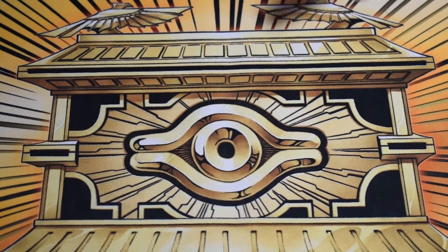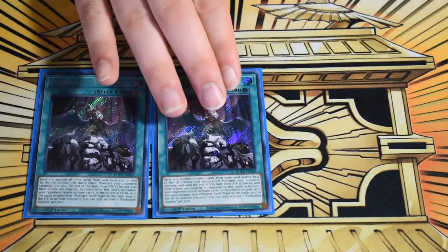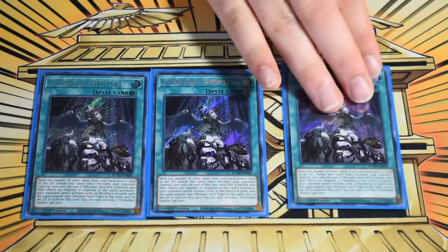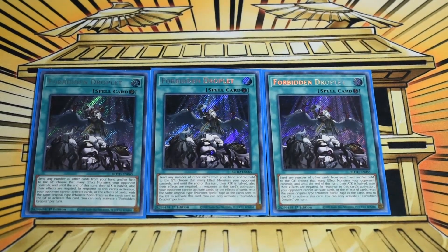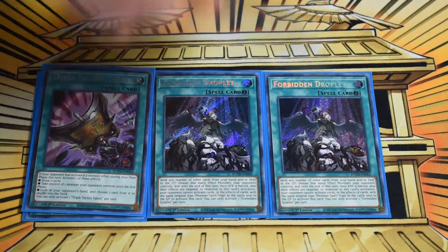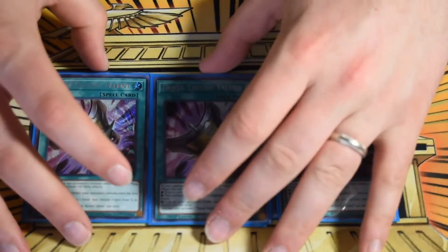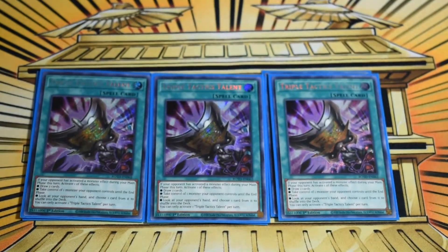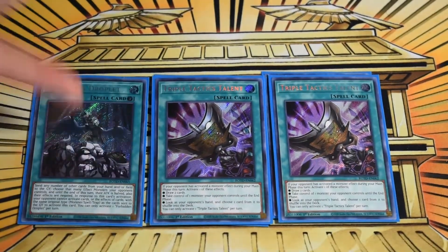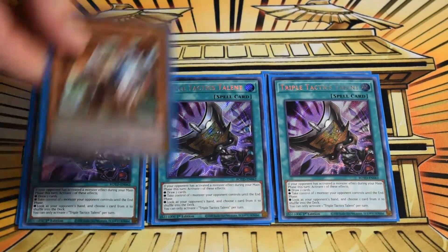Now the going-second or defense hand traps — really up to preference, but these are the highest-impact options I'm playing right now. This deck is super easy to make budget replacements for, since you can swap in whatever hand traps or Kaijus you want. Three Droplet and three Tactics: Droplet to chain to cards like Scythe, and Tactics to play through any hand traps your opponent may have.